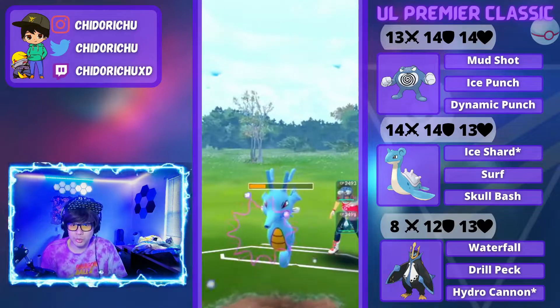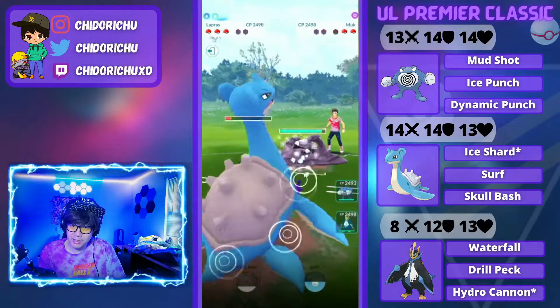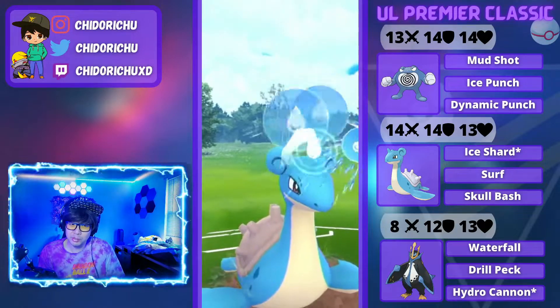I throw Surf as a bait, which is good because I am able to get to my Skull Bash now and win this matchup. I thought he was going to switch out, but apparently he's just staying in — he was probably really close to another Charge move. We do win this matchup. In comes Muk, and I'm going to be able to get to my Surf, which is really nice.